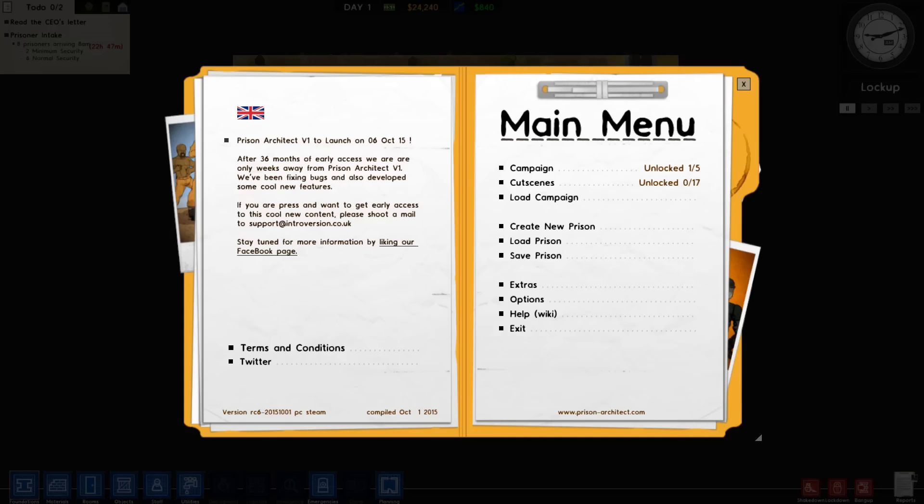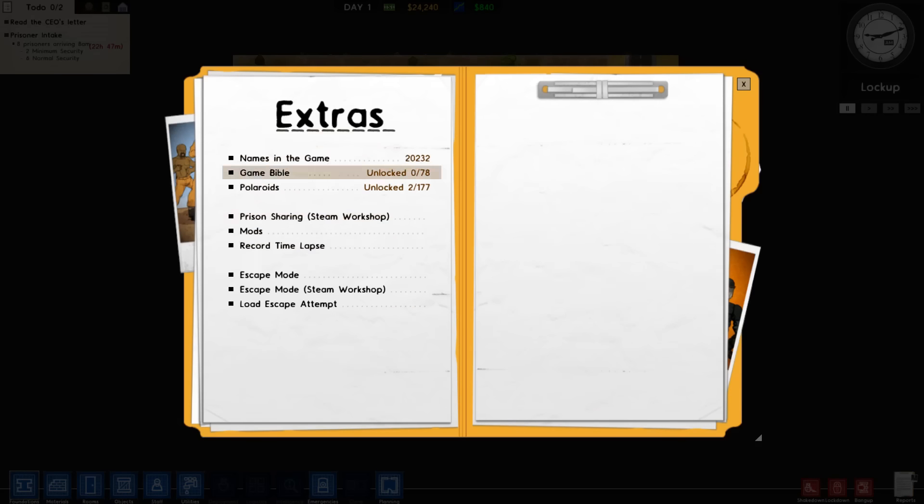The game has a couple of game modes. It has a campaign which kind of follows the story and serves as an extended tutorial. It also has a new addition to the game which is an escape mode where you can actually download other people's prisons from Steam Workshop and then try to break out by taking one of the characters on.